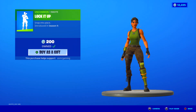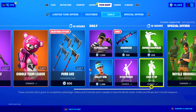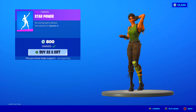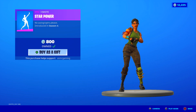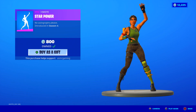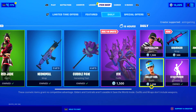Lock It Up is back — very simple emote, but nice sound. Snap into place. I like it. Star Power — amazing emote, fan favorite as well. This one doesn't come back that often. No autographs, please. Came out in Season Four. Good music, good dancing — I love this emote. Star Power is fantastic. If you get Star Power, you have to get maybe the Red Jade skin or even this one over here.